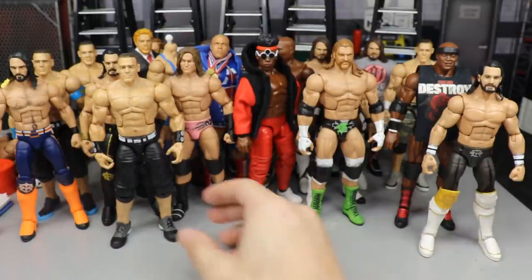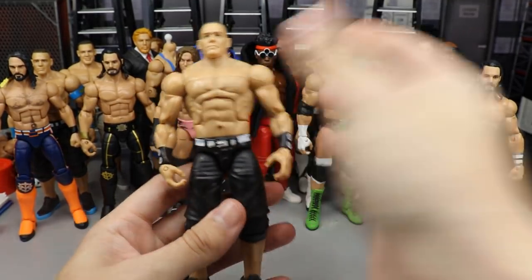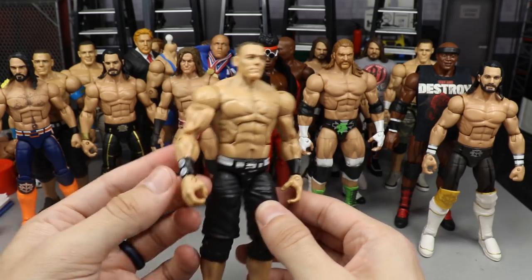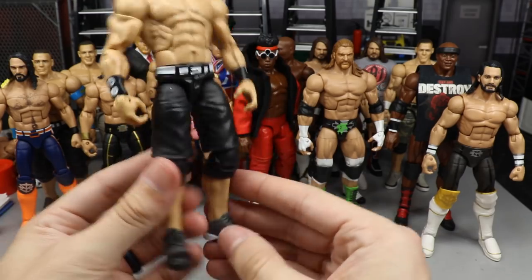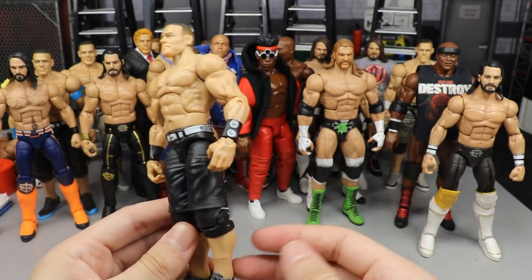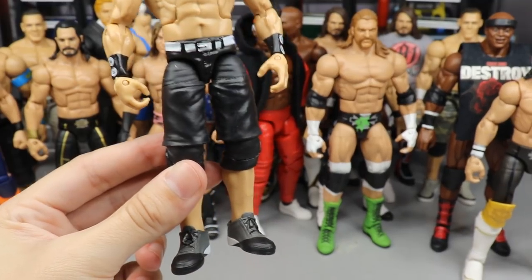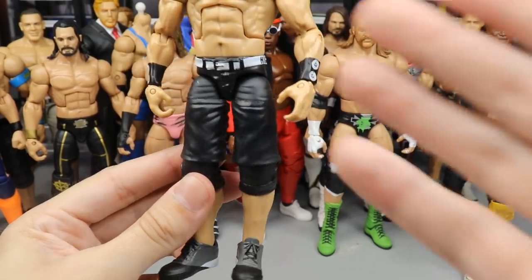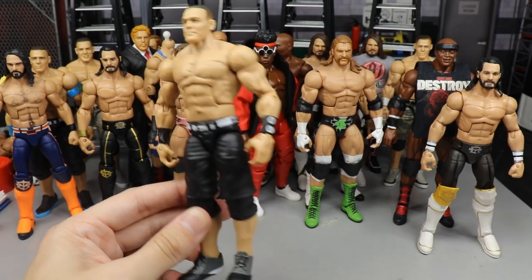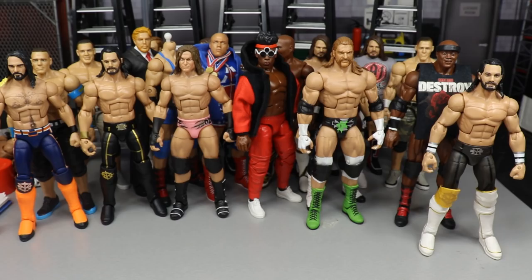We've got an Elite 40 Cena right here — the black shorts we were talking about for the Roman Reigns swap. Switch the arms for the Defining Moments arms, which are the chain gang arms, then switch the shoes out with the Ghostbusters Elite that has the gray, black, and white shoes. This gives you a really cool black, white, and gray attire all the way down — white belt, black shorts, tying into all the different colors with the wristbands. Really unique look.